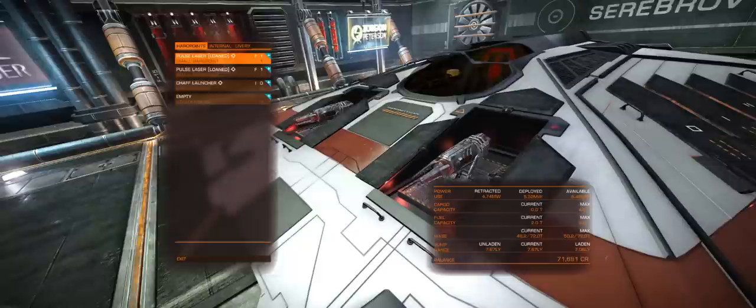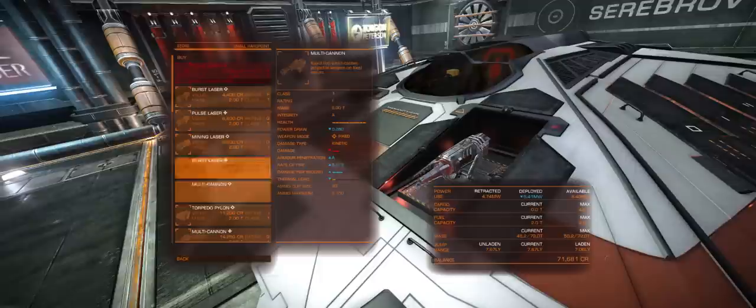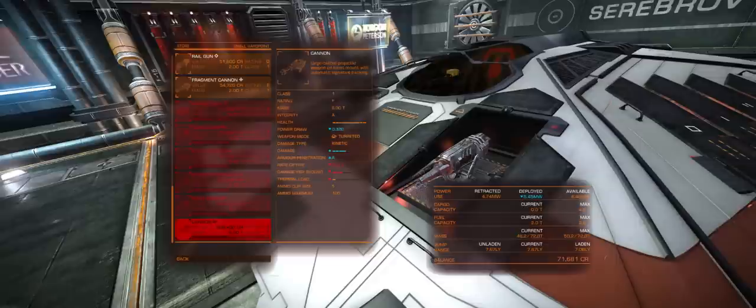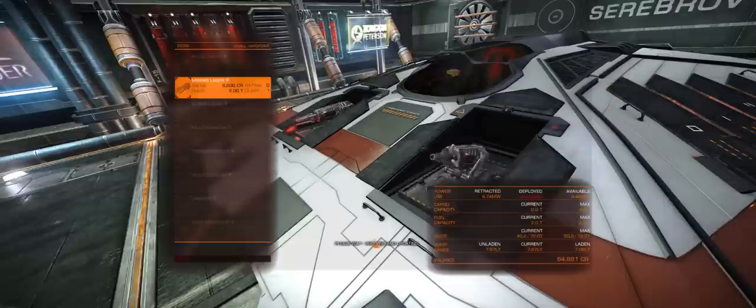Head to the outfitting screen and the first thing you're going to need is a mining laser. You can replace one of the pulse lasers. Some people ask whether it's worth having two mining lasers — my answer is usually only have one, but two do make a difference and cut the mining time down by a reasonable amount, though not necessarily always worthwhile. Try and go for the best mining laser you can afford as it will cut down mining time a fair amount.